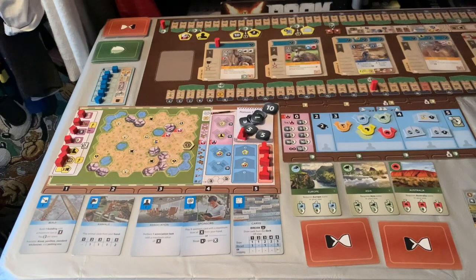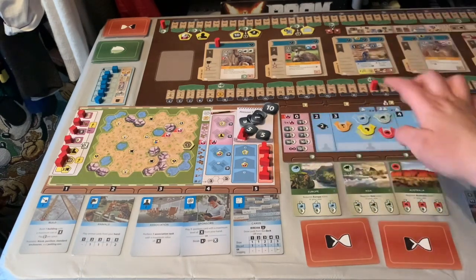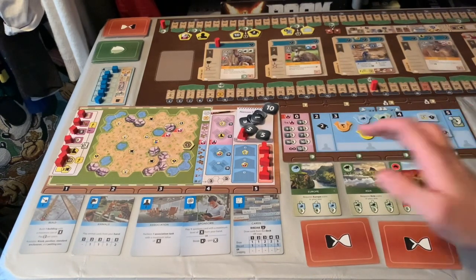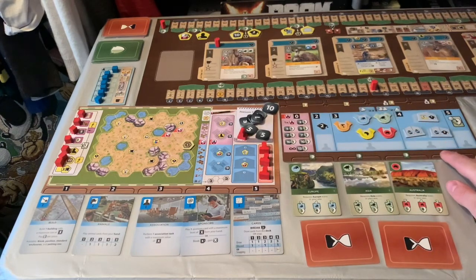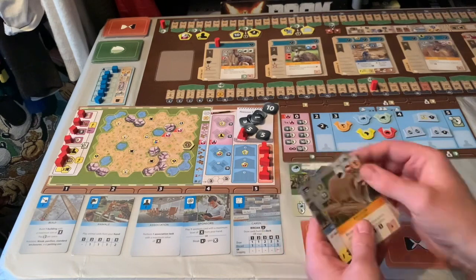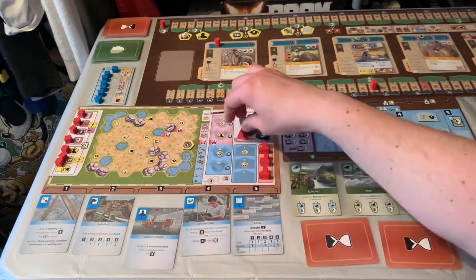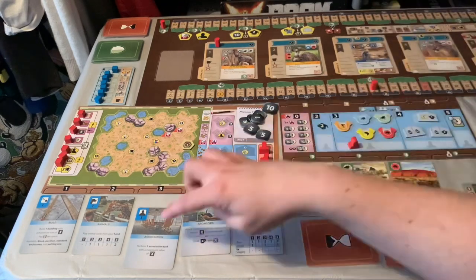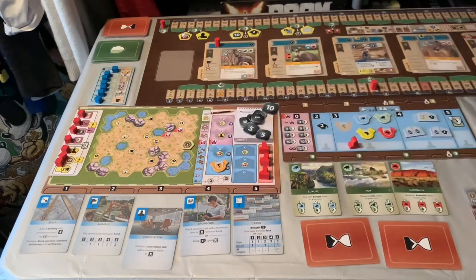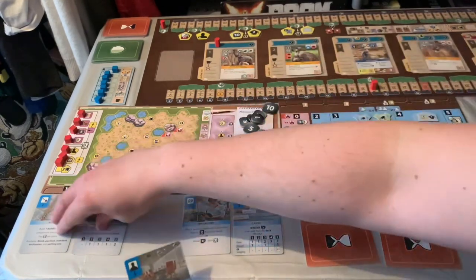Now let's look at the association action. You can perform one association task with a maximum value of X. I haven't got level two so I can't do the conservation task yet. I can either increase reputation by two, or claim a partner zoo. So I'm going to take my main worker, place it here — it's three, three matches — and take this partner zoo, placing it at my bottom-most slot. Now when I play a raccoon later on it'll cost me three less. Pretty good.